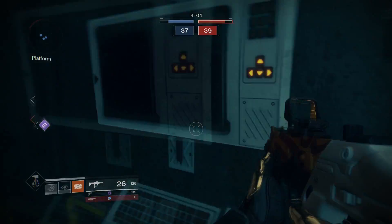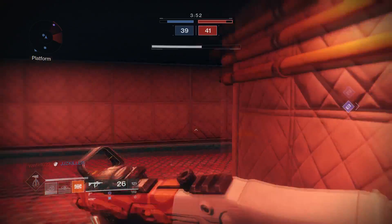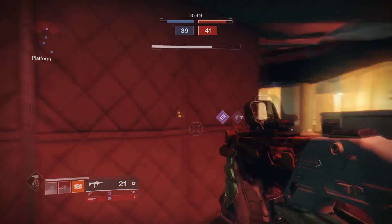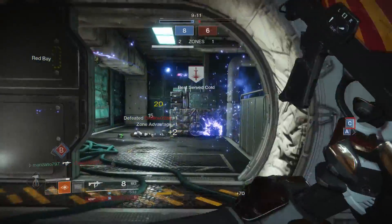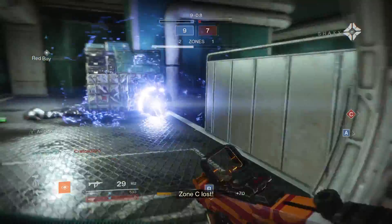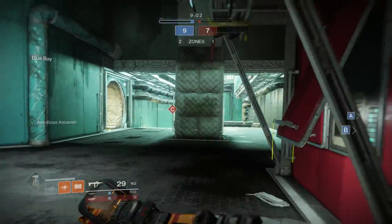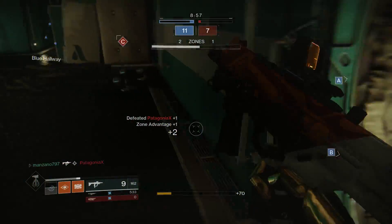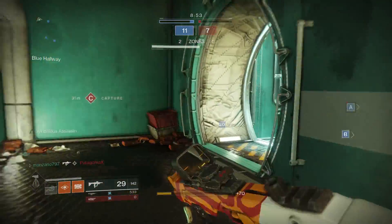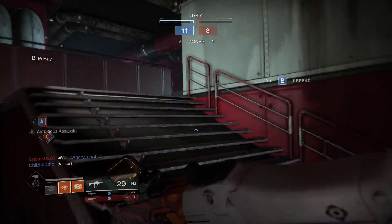I didn't get the extra bullets in my mag from Ambitious Assassin — I guess it took too long to reload. I wonder what the timer on it actually is for you to take advantage of it and get the rounds after the kills. That guy was so low — got him. There's gonna be a guy over here, yep there he is. Got B, very nice. Three of them coming this way — I'll swoop in. He had full health, I thought he'd be low but nope — still worked out.